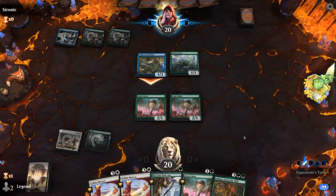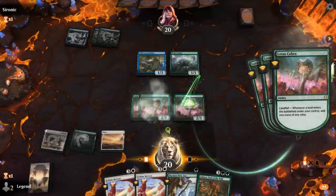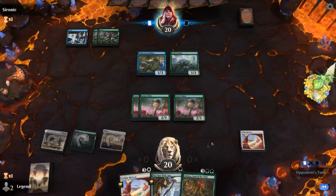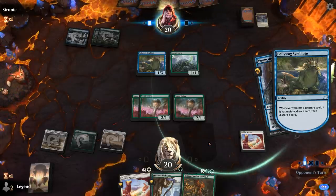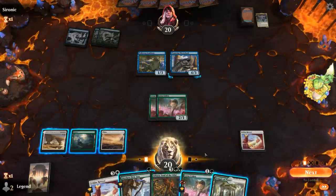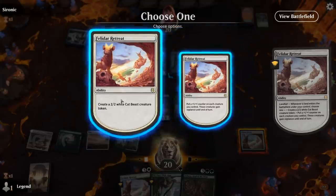Opponent is playing the Scute Swarm mutate deck. I can play Cobra and play Felidar Retreat, and we would love to draw more lands. They've got the Shoreshark to mutate onto the swarm, which can bounce a creature. So I can play Cobra, play Temple, play Retreat, and then probably put counters everywhere.